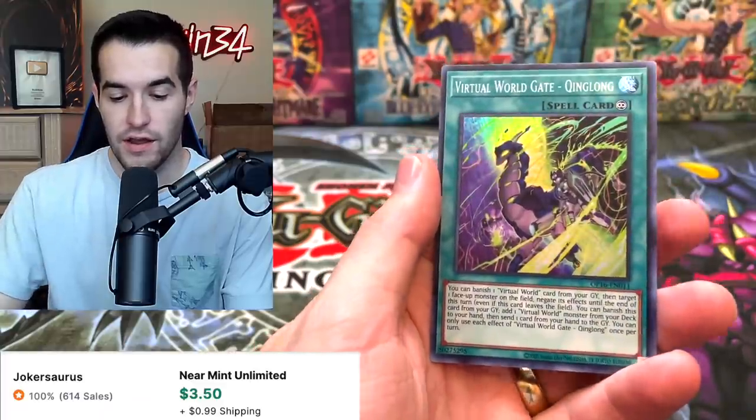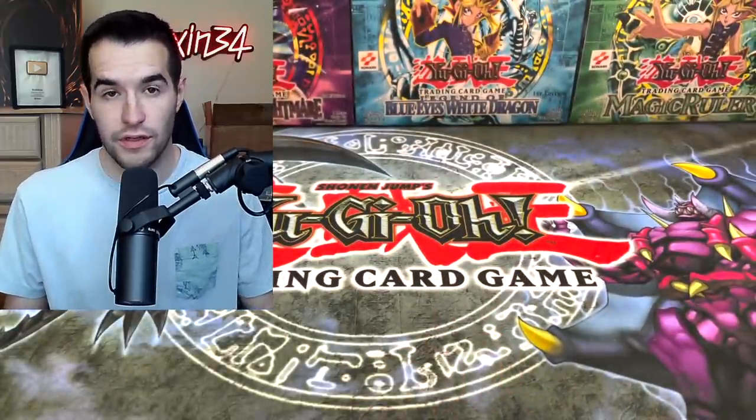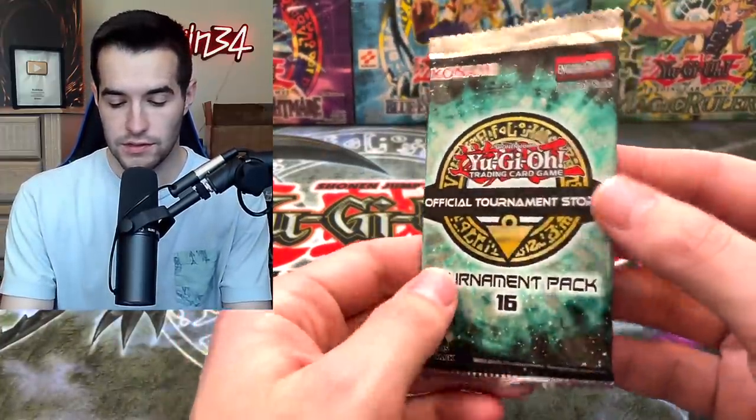We got the Royal Magical Library, Virtual World Gate Quinglong — that's a pretty good one, I think it's about $3-$4. Let's go into another one, then we will go into the Duelist Pack Special Edition.